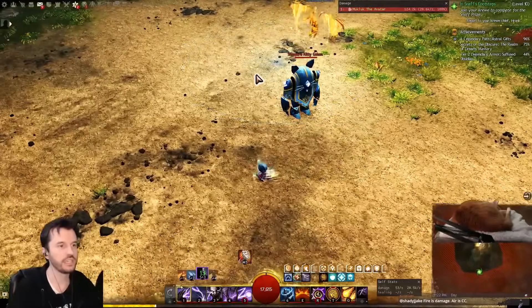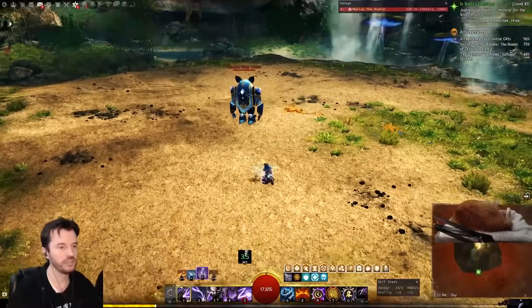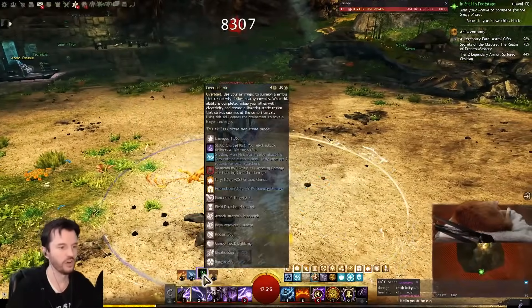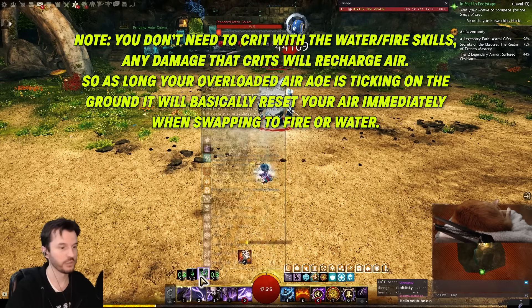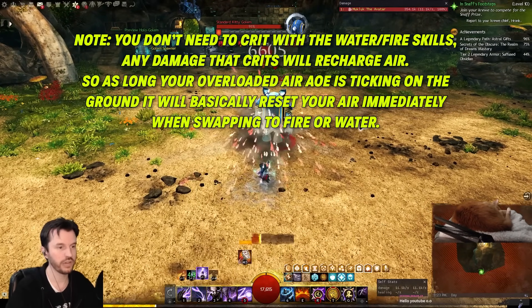It's not quite melee range but you can do it from a little bit further away. When you have used that move and put it on cooldown — 20 seconds — if you go into water and do one crit on something, air is up again. So you go to air and then after you're in air for about three seconds, you can overload air again.